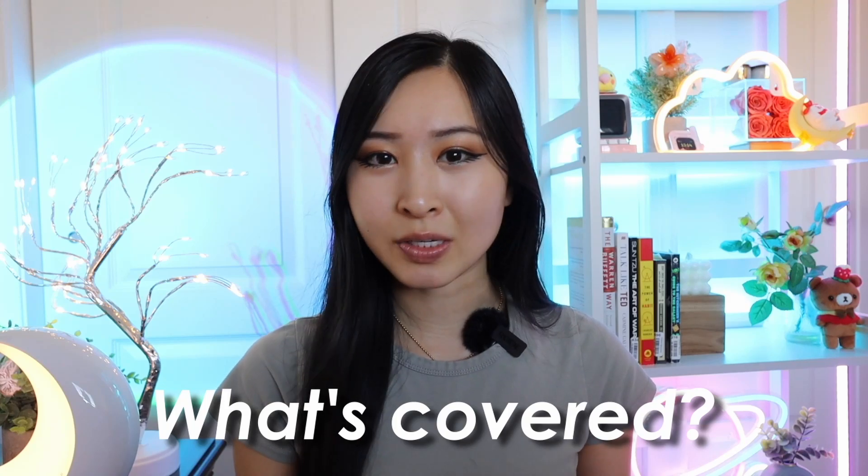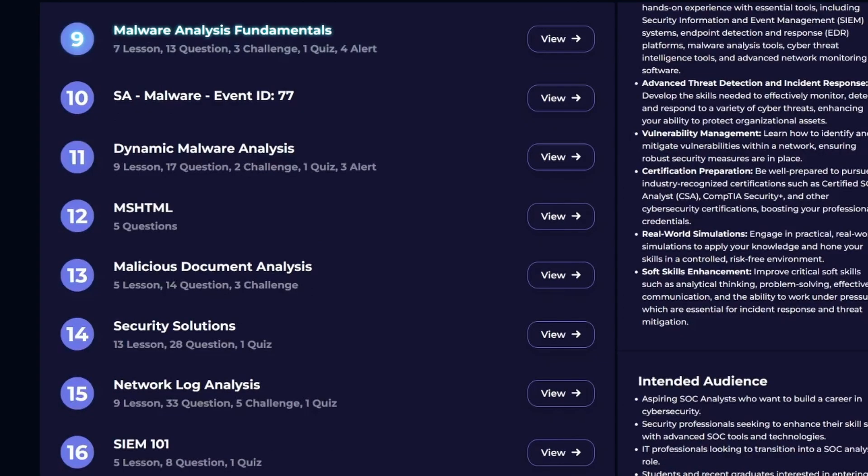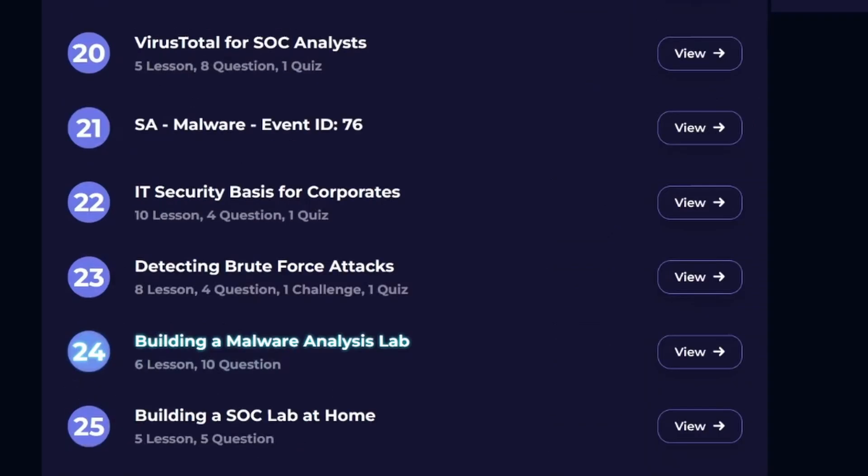So what's covered and what are the exact skills you're going to learn as part of the SOC analyst learning pathway? This pathway covers 25 different courses, including SOC fundamentals, the cyber kill chain, the MITRE ATT&CK framework, phishing email analysis, detecting and investigating web attacks, how to investigate an SIEM alert, malware analysis fundamentals, network log analysis, incident response, Splunk, detecting brute force attacks, building a malware analysis lab, and building an SOC home lab.